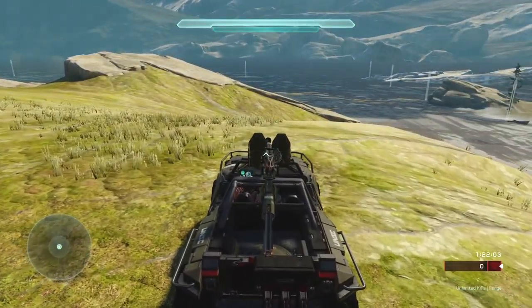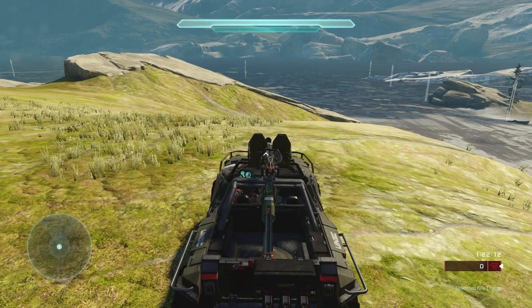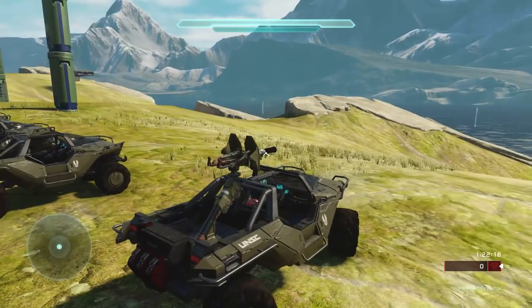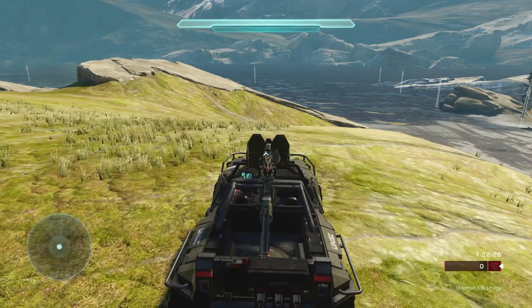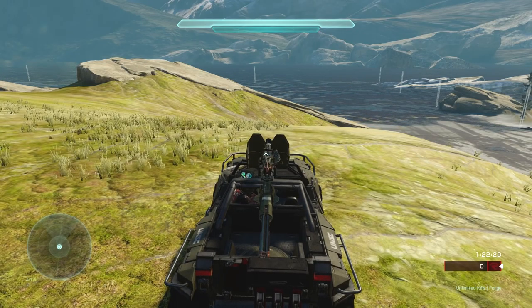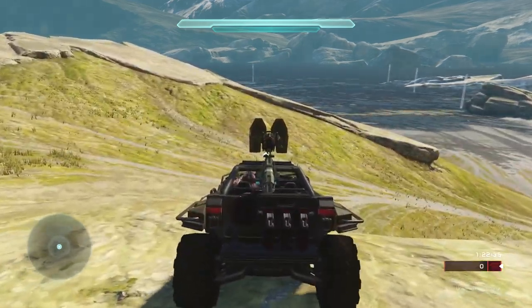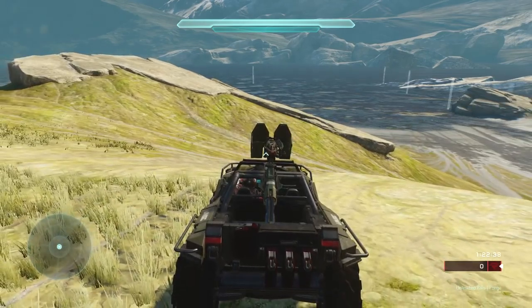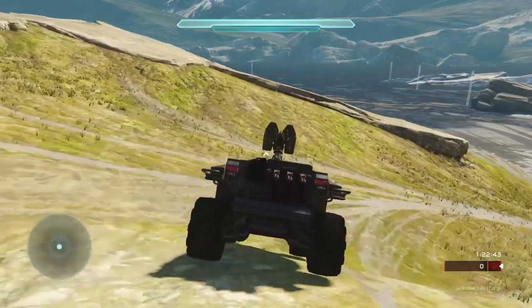Let's talk about actually driving this vehicle. In games like Grand Theft Auto and any racing game you would normally have triggers that control your acceleration and brakes, and then your thumbstick to steer the vehicle. In a warthog it doesn't work like that — it's kind of reversed. Your left thumbstick actually controls acceleration and reverse. If we push the left thumbstick forward, we go forward; pull it back, we go back. You can push it forward just a little bit to go slower, or more to go faster, so you can control your speed.